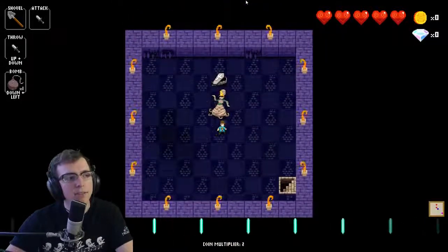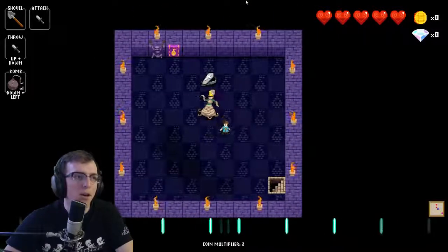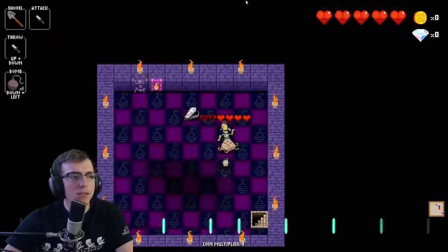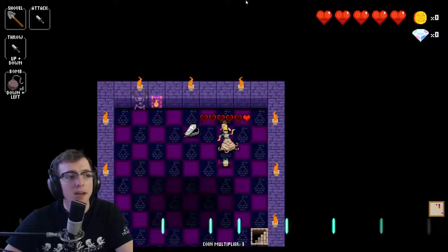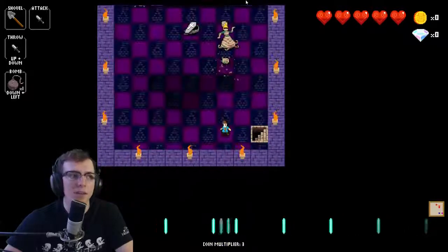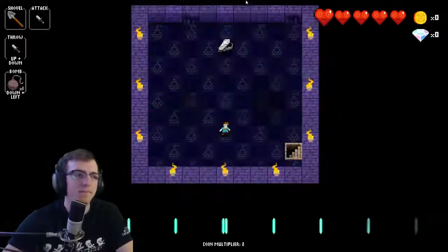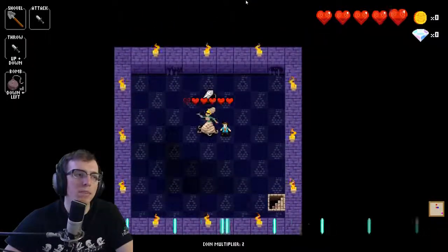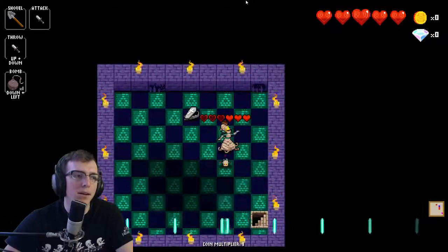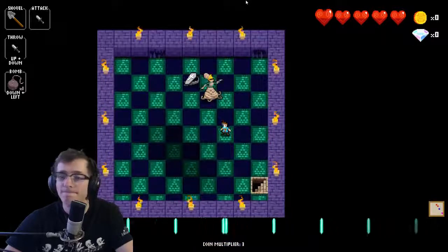The next scenario is if you're attacking from the side. What you want to do is kill the baby mummy and then use that as an opportunity to get up on top where the big mummy is. If you're attacking from the top, the baby mummy gets stuck underneath and you don't have to worry about it until the big mummy is dead. Kill the baby mummy, get up on top, and then you're fine because that baby mummy gets stuck.